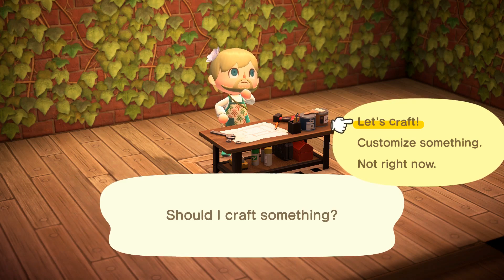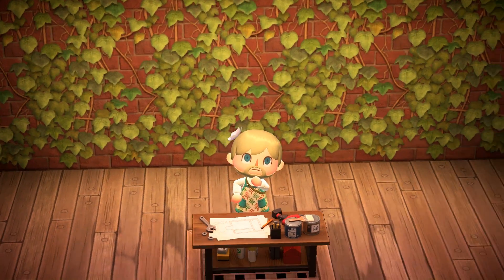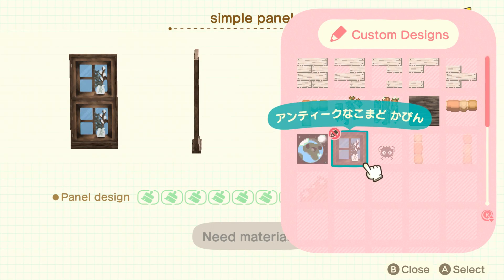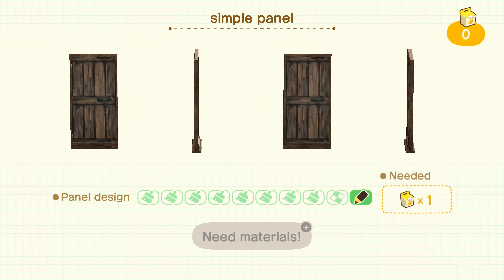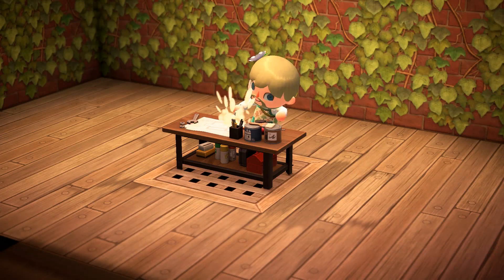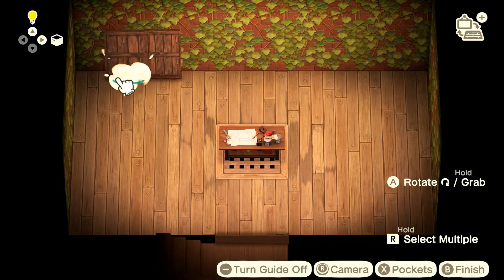I wanted to make that fake back room that I saw in this post — I'll put the creator code in the description. Basically, it's a pattern that repeats. It has half of a handle on top and half of a handle on the bottom, so they combine in the middle to make a full handle. It really makes it look like a door — I think it looks really realistic.